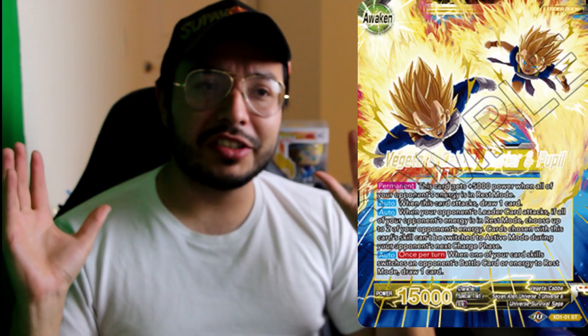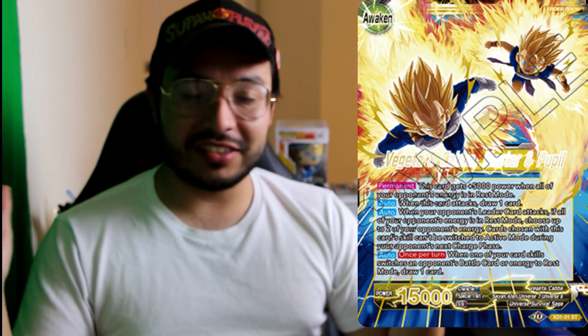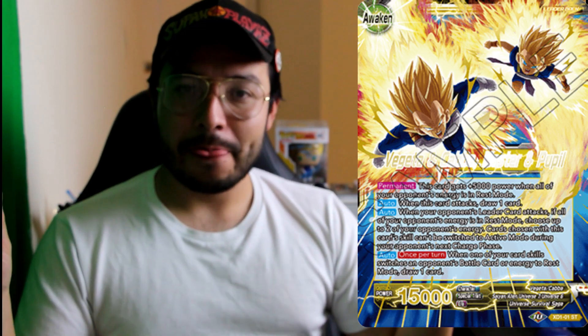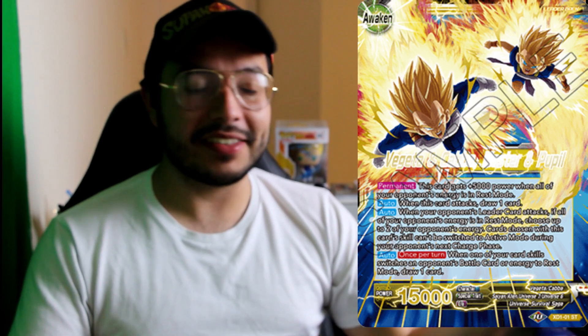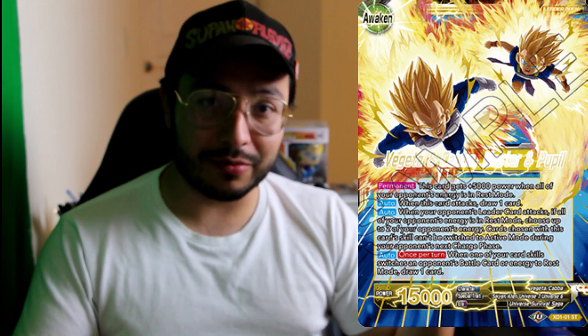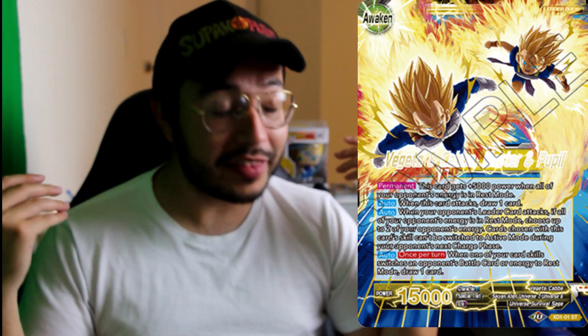Moving on is Universe 6 Kaba, which just abuses itself. It usually takes about two to three turns to awaken with this leader, and it's such an aggro deck. It just spams out your little U6 universe weenie cards, then you start bringing out big behemoths. You start doing crazy plays, and once you awaken you get so much draw ability with that leader. It's a strong contender.